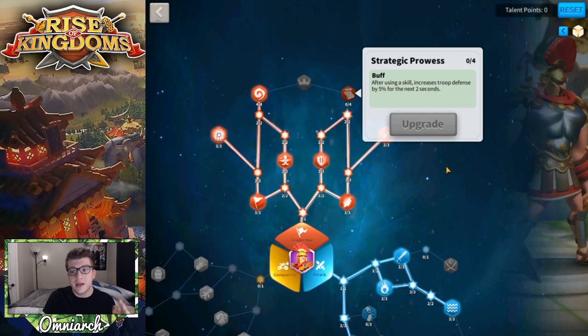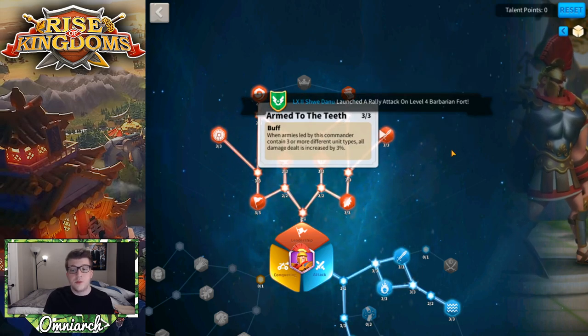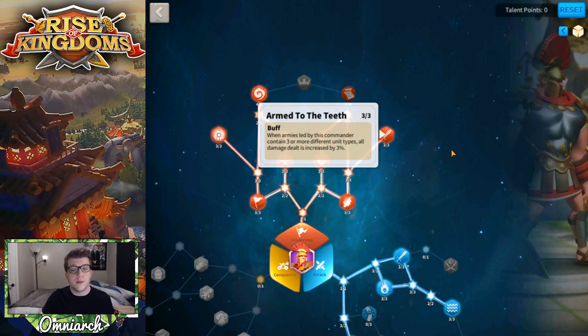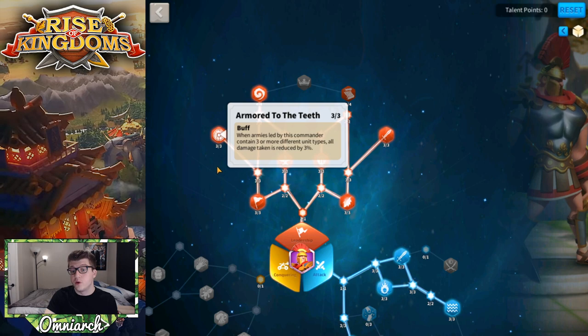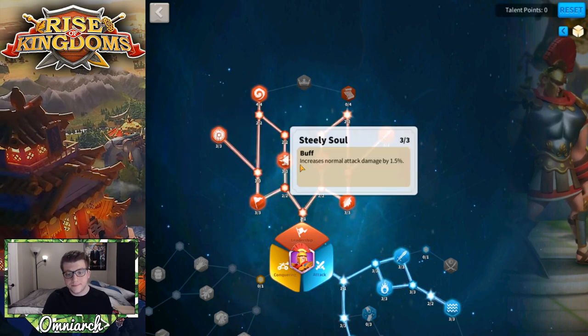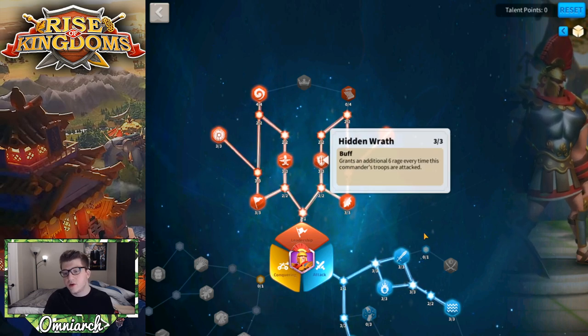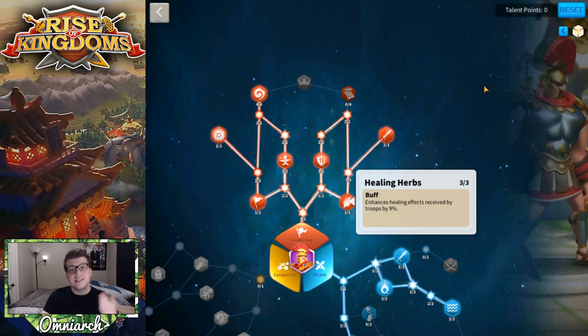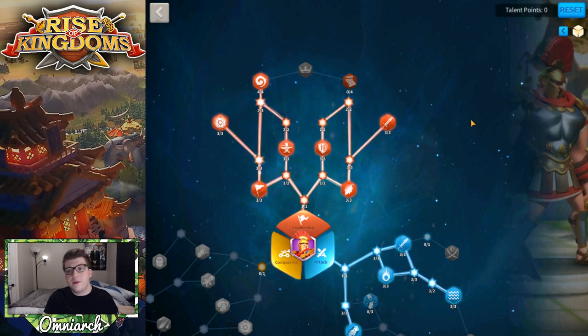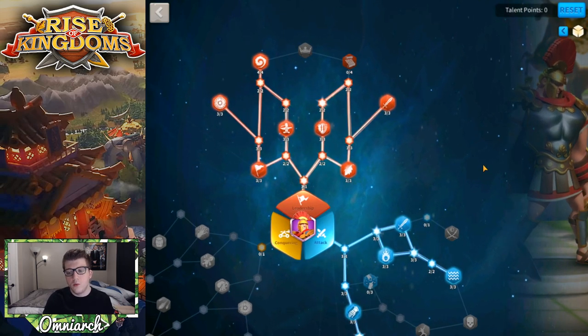Let's look at some other options. I put all three points into Armed to the Teeth, which says: when armies led by this commander contain three or more different unit types, all damage dealt is increased by 3%. So for a mixed army, you get a 3% damage boost — and there's a companion node reducing damage taken by 3% with a mixed army as well. There's also a node that enhances healing effects received by troops by 9%, which is great since Scipio does some healing. Mine is level 55, so I have five more points to place.